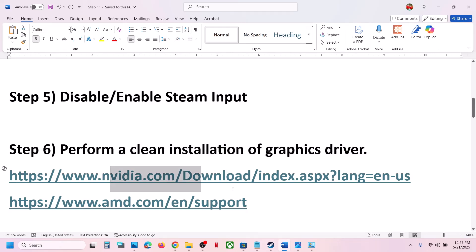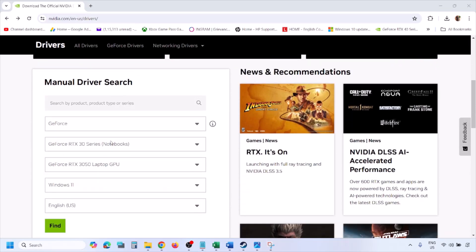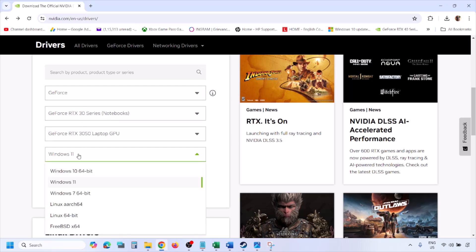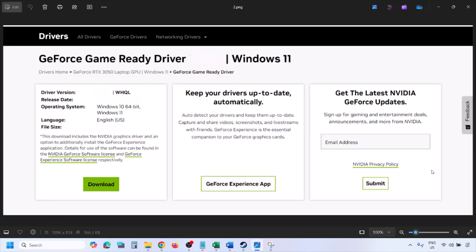The next step is to perform a clean installation of your graphics driver. If you have an Nvidia card, go to the Nvidia website; if you have an AMD card, go to the AMD website. On the Nvidia website, select your graphics card from the list, select the right operating system (Windows 10 or Windows 11), click Find, then click View to see the latest GeForce Game Ready Driver. Click Download and let the download complete, then run the exe file.